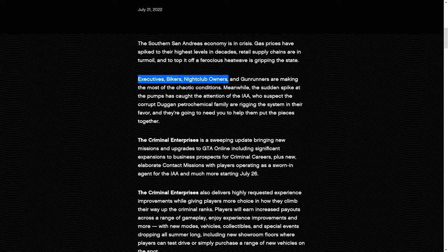Executives, bikers, nightclub owners, and gunrunners are making the most of the chaotic conditions. Meanwhile, the sudden spike at the pumps has caught the attention of the IAA, who suspect the corrupt Duggan Oil Petrochemical Family Company are rigging the system in their favor.